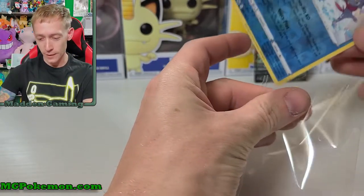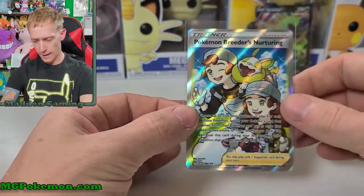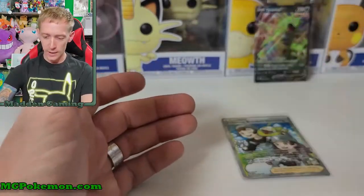We didn't do great today, everybody. We went through nine packs and we got the Pokemon Breeders Nurturing and that's it - not a very successful video today. We did only pull one card, which means these are all green code cards except for one obviously. Thanks for watching everybody - I hope you enjoyed the video even though the pulls were pretty bad. I will see you guys again on Friday for Flipping Friday. I believe we're gonna be opening up a Chilling Reign Elite Trainer box - I still have two left that didn't sell, so we'll probably be opening one of those up.